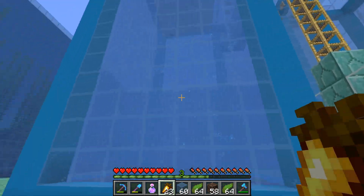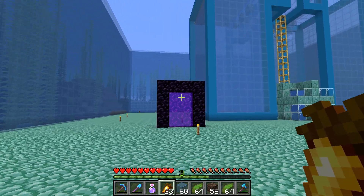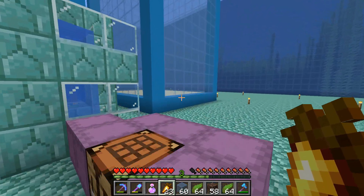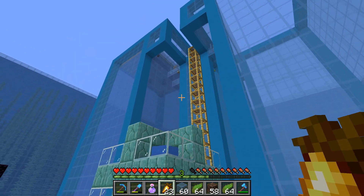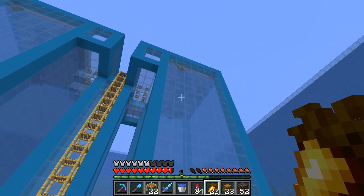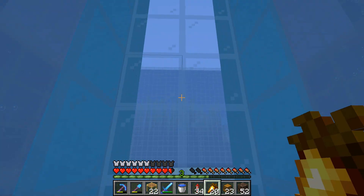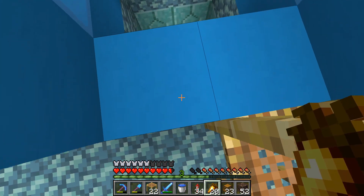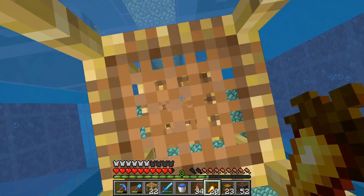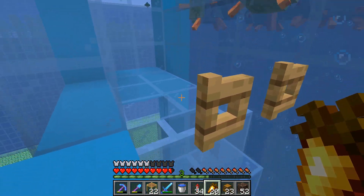I've got two bubble chambers all set up. I've got some guardians trapped up here against that roof, and I've got a kill room — which is a generous name for four hoppers that are 27 blocks below the fall point. So they'll just fall, take lethal damage, and the hoppers will collect their items. I can improve that room in the near future. But we are ready to get some water going and let these guys free.